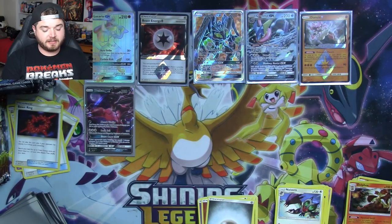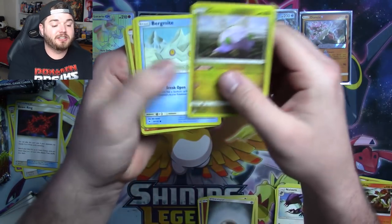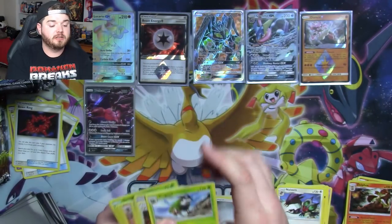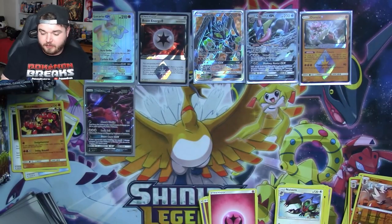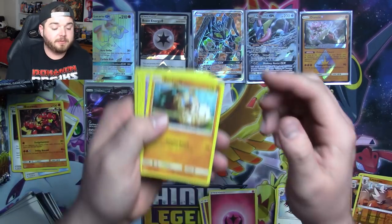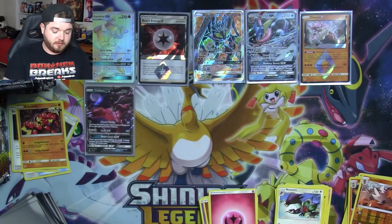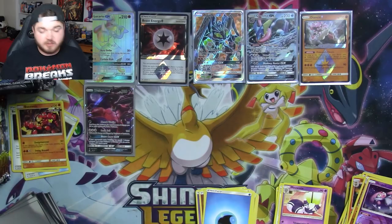I'm firing through Forbidden Light as quickly as I can because I just want to get to Ultra Prism — I just love the set so much. We have a Lycanroc. There's the baby Buzzwole. That goes off into the pile — that's such a great card. The Buzzwole decks are playing more of those now than the GXs sometimes, just setting up damage around the board and then sweeping. If you've played a couple of Beast Rings, it's just hard to stop.